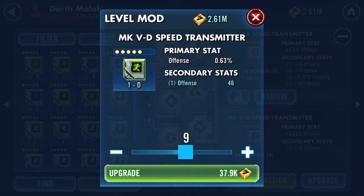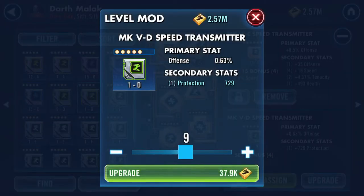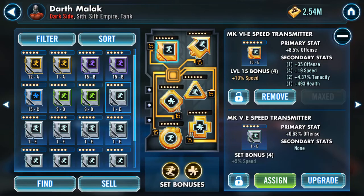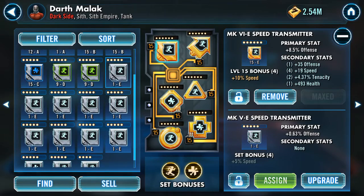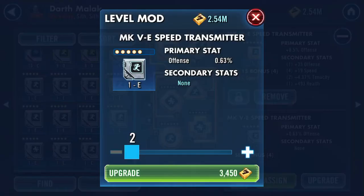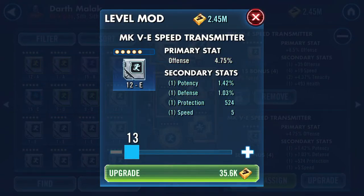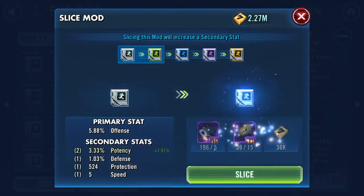Sometimes I check at nine — everything scales times three, so there's already one stat showing, and upgrading gives the other three. Done with that forever. Same with this one — just go to nine, it's only 38,000 credits, done forever. If you're looking for a specific mod, you can take them to 12 just to see. I'll take a random one to 12 and slice it once to see if speed rolls — it doesn't.